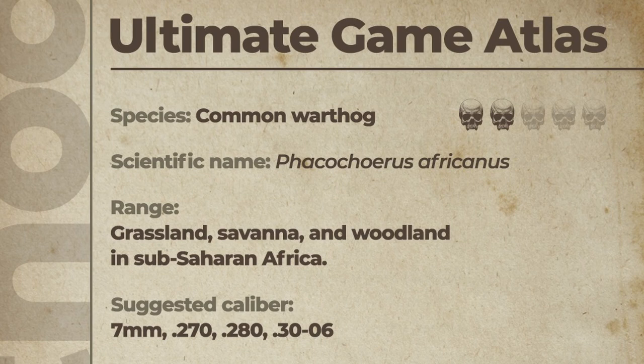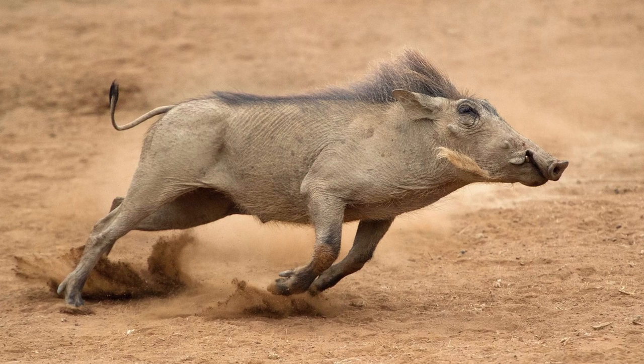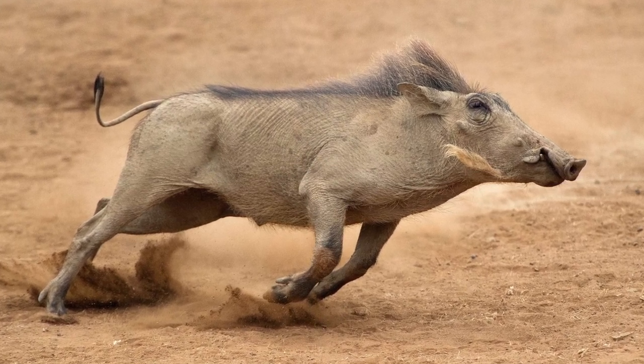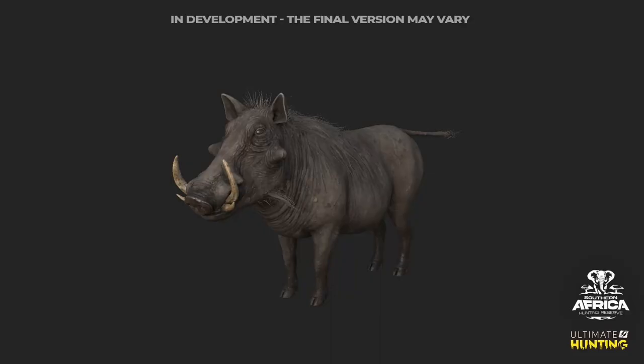Another very iconic animal: the common warthog. Its range is grassland, savannah, and woodland in sub-Saharan Africa. The suggested calibers are the 7mm, 270, 280, and 30-06. For trivia, warthogs use burrows for shelter and they enter by backing in so they can defend themselves and see what's coming. In the mornings they come bursting out at full speed to get a jump on anything lurking around. The lethality rating is a two out of five — be cautious and aware, but not too worried.